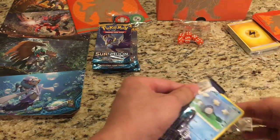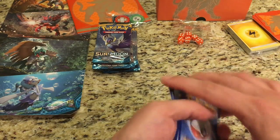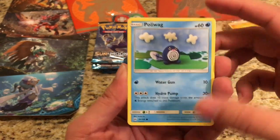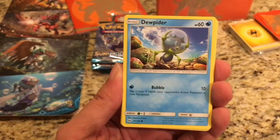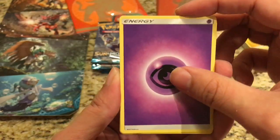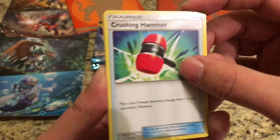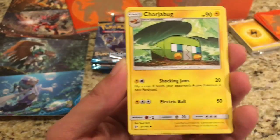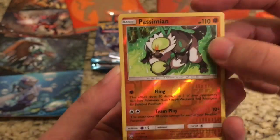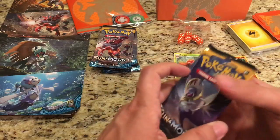Always looking for those secret rare cards. The first pack from the elite trainer box starts off with a Poliwag, Dewpider, Eevee, Stufful, Litten, a Psychic Energy, Herdier, Crushing Hammer — that's a pretty good card — Charjabug, the reverse is a Passimian which is just uncommon, and the rare is a Parasect. Not the greatest of starts.